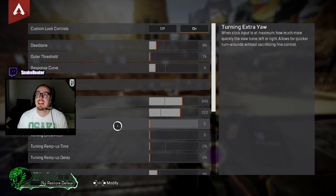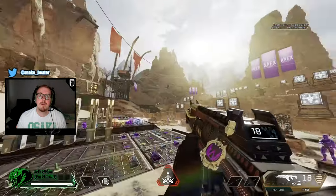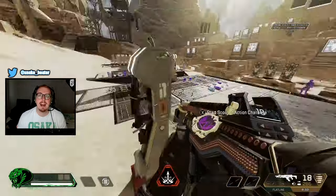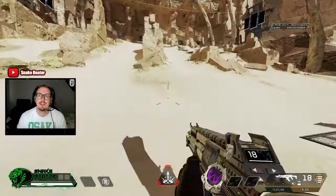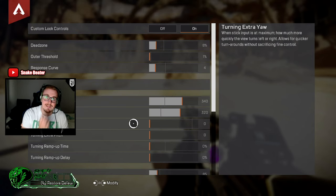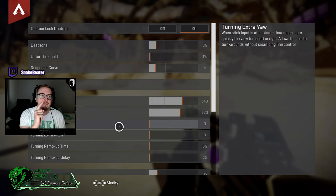After that you've got turning extra yaw. This is how, when your stick hits max input, you can turn quicker. If you have it higher, you could do a 360 faster — so if someone's behind you, you can spin around quickly. If you already have a high yaw speed like me, you might not see the point, but players with lower yaw speed may find it very helpful.